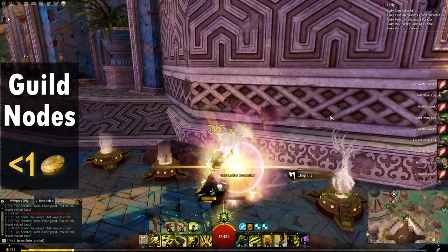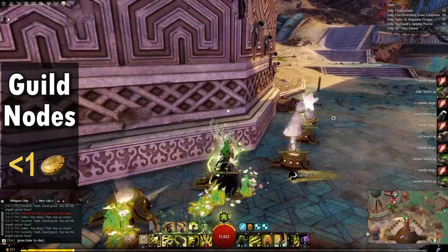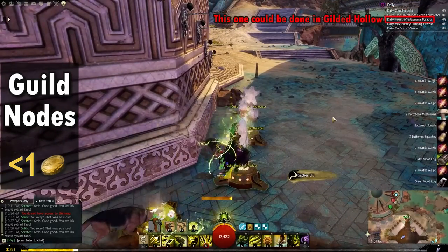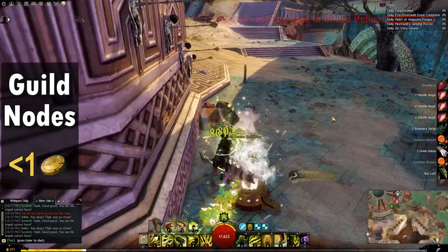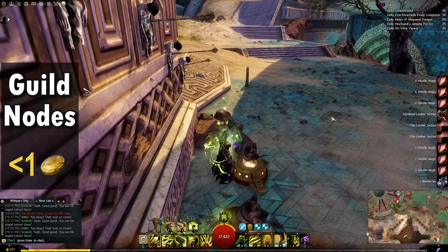Joining a guild with an upgraded guild hall gives you access to synthesizer nodes, which can be quickly farmed every day for some materials. You can also use these nodes to complete some of the daily gathering achievements very easily. It's worth noting that if you're in multiple guilds with maxed halls, you'll only be able to farm one guild's synthesizers every day.